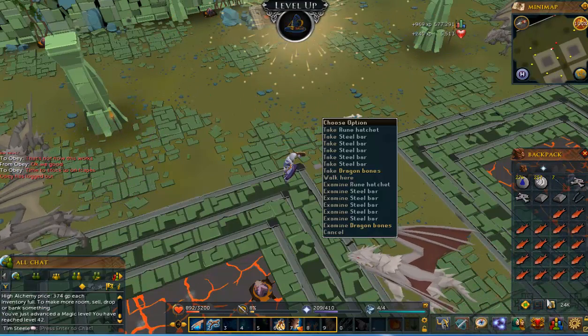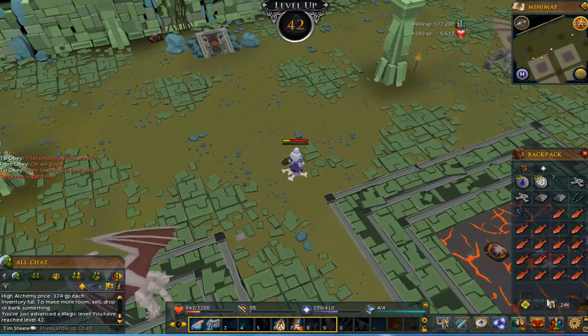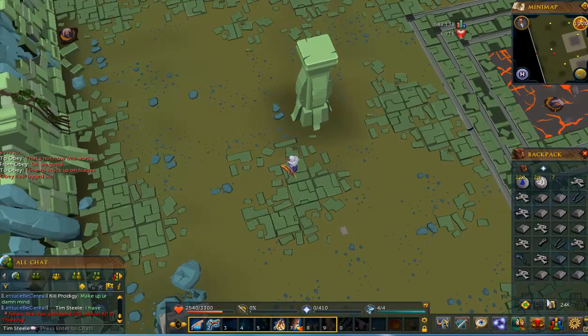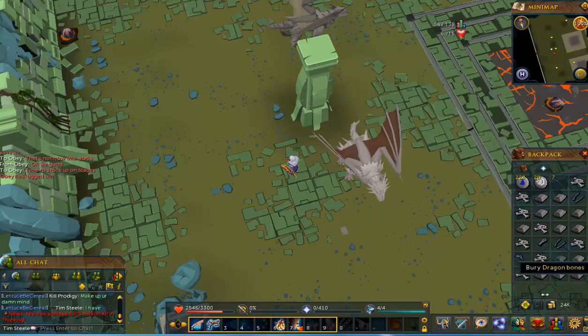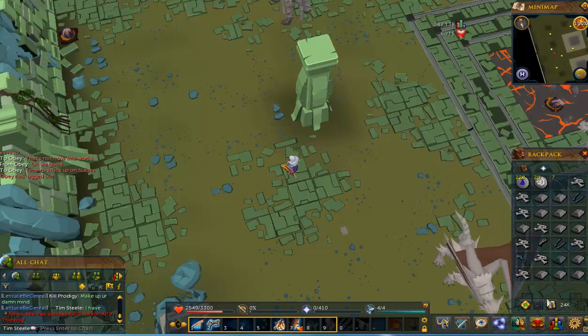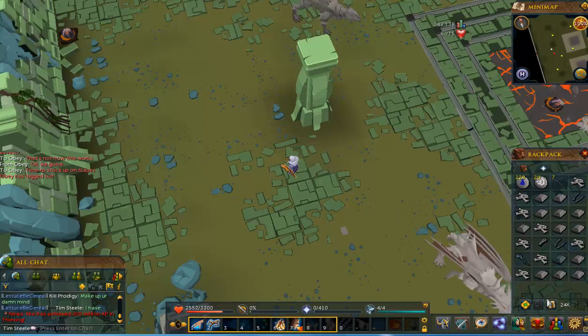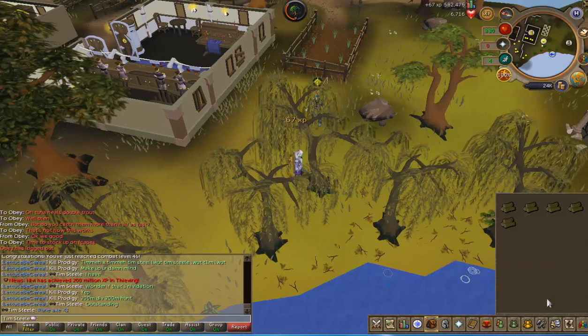Rune limbs - that's not a bad one, that's an alch. And we've got a rune hatchet - we got it! We're going to call that trip there. About eight dragons total - we got three alches which pays for everything back and covers the cost of more runes. I used about a third of the runes I bought, which was about 11k's worth. This might actually be my source of coins for a while - also a good source of bars and bones.